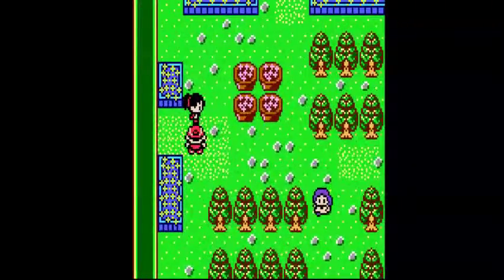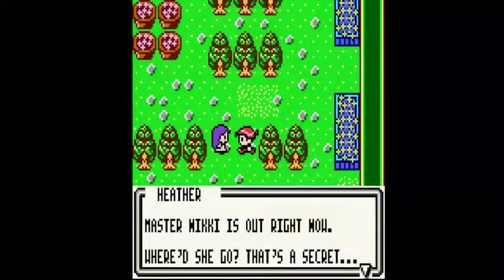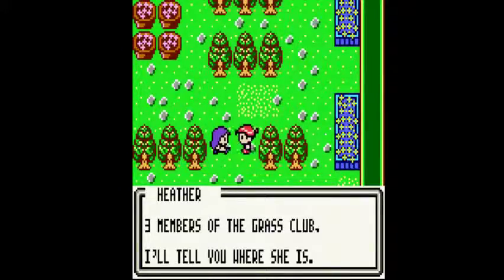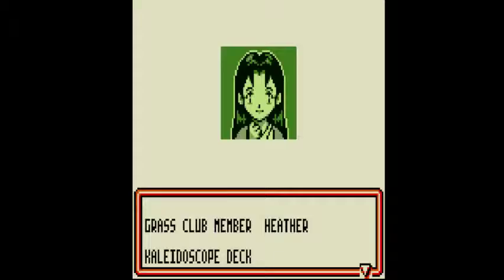The Grass Club actually doesn't look too bad — I like what they did with this club. Master Miki is out right now. If you defeat the three members of the Grass Club, she'll tell you where she went. So you have to defeat all three of them, and the third one is not in this room. I'll show you where she is right after this. We're going to first face off against Heather.